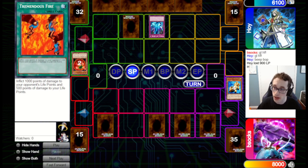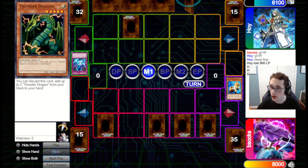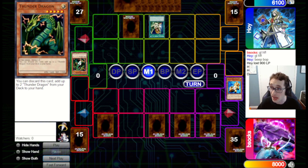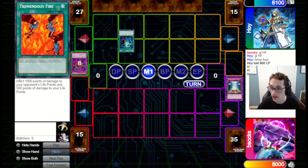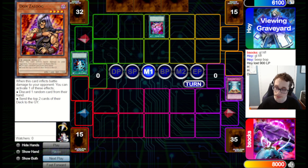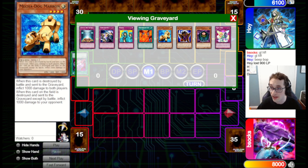They go for a Thunder Dragon, pitching one and grabbing two more from deck to hand. Chaos is banned in this format — no Chaos Sorcerer, no Chaos Dragon, no BLS — so Thunder Dragon isn't played too often, but it is pretty good with Graceful Charity. They pitch two Thunder Dragons after drawing three and go for Heavy Storm. We can't build up our chain because we can't activate Dimension Wall or Tremendous Fire mid-chain. The game turns really ugly — they go for Pot of Avarice to draw two more cards. You never want to be in topdeck mode with Chain Strike because you need to build chains. If you're out of cards, you're in a really bad spot.